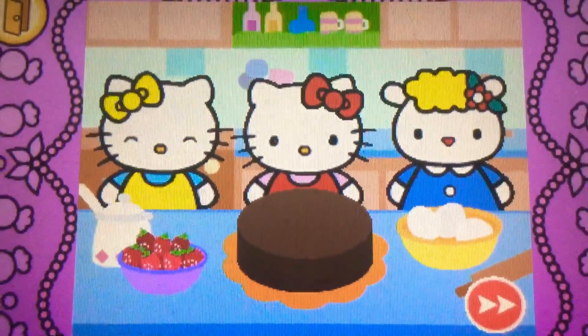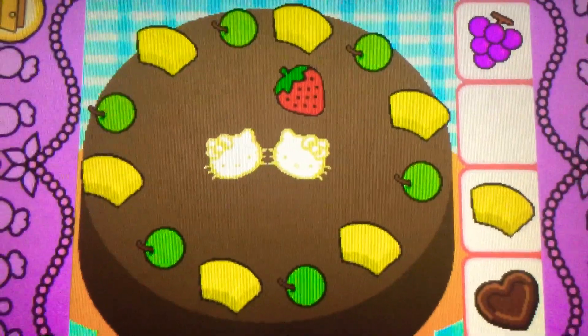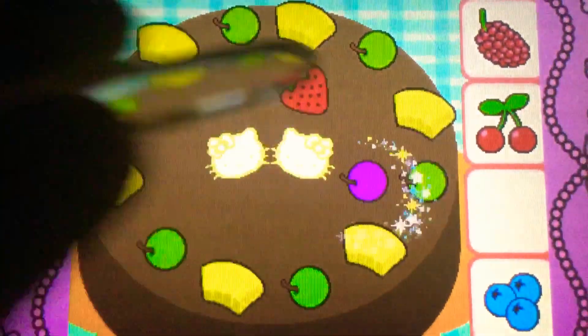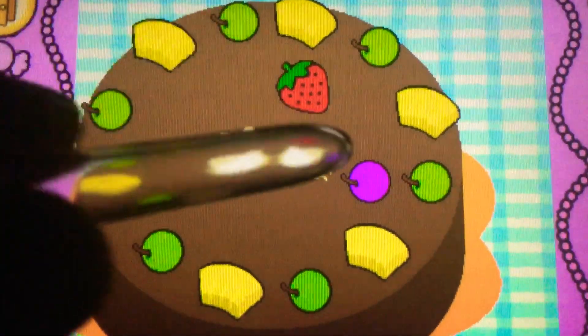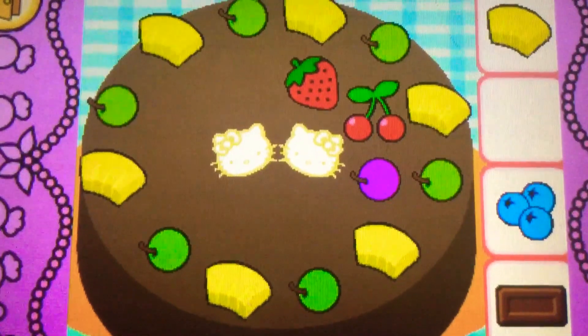Help Hello Kitty decorate the cake. Drag the strawberry on top. Correct. It's a strawberry. It's red. Drag the grapes on top. Yes. It's a grape. It's purple. Drag the cherries on top. Cool. They're cherries. They're red.